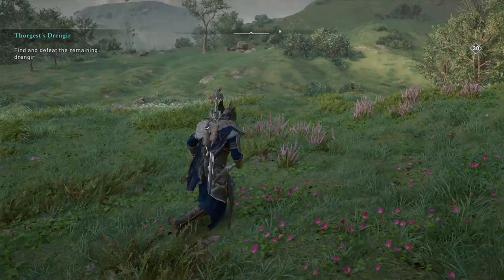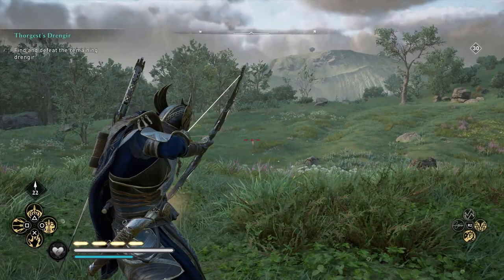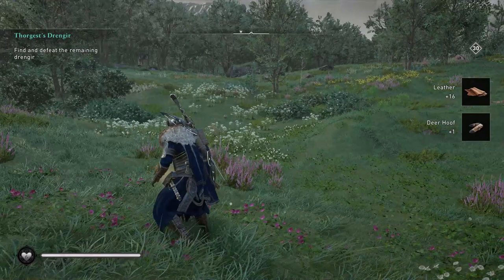Also use the bird to mark the deer, and shoot from a long distance so the deer does not run. I spot one right now — my target is about to get hunted down. Just one shot, there you go, and the bird swoops in and gets the deer hoof.